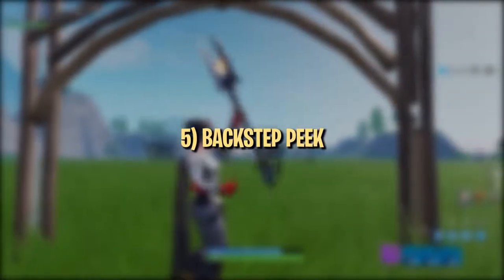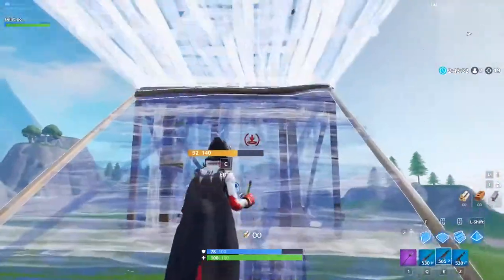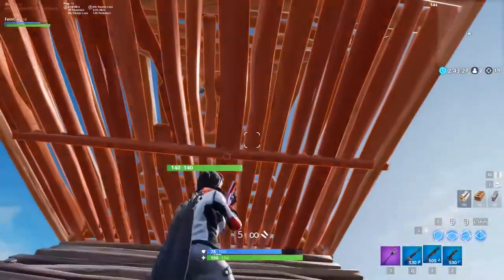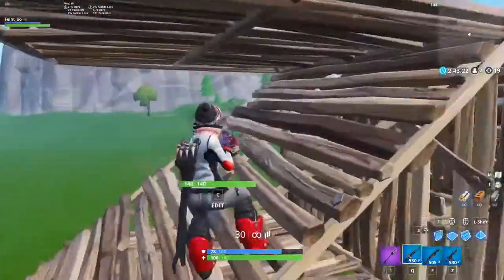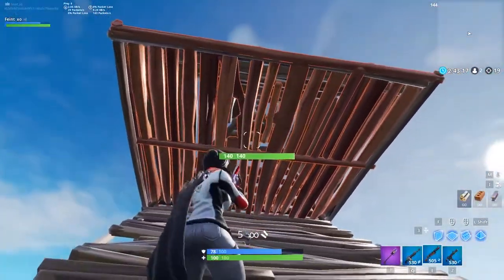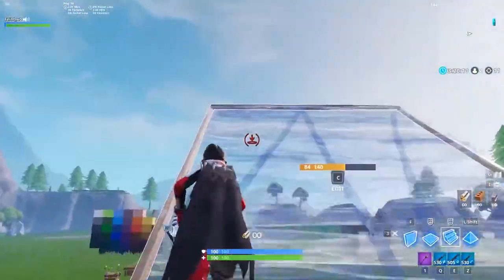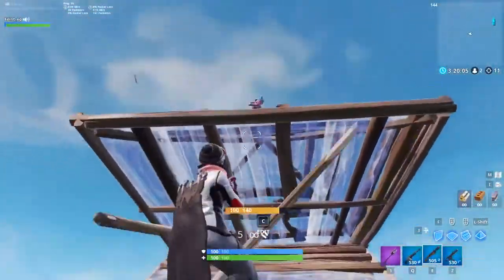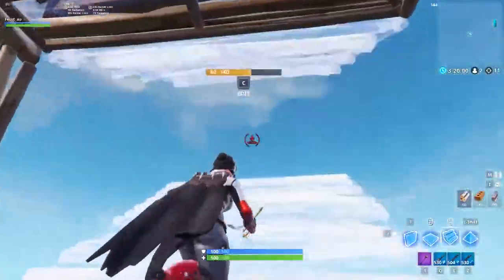Credit to Martoz for bringing this next peek to our attention. The backstep peek is useful when you and another player are ramping towards each other, but they secure height first and block you with a floor or pyramid. At this point, most players will expect you to turn and double ramp up, make a side jump for height, or box yourself in. Instead, you can get a good peek angle by walking backwards and jumping to peek over the floor or pyramid. You can easily land a chunky shotgun shot on your opponent this way, as they'll likely be looking elsewhere expecting something conventional.